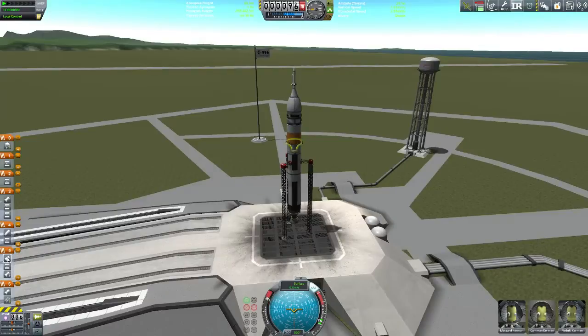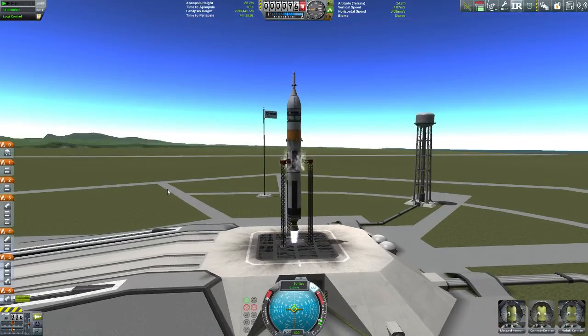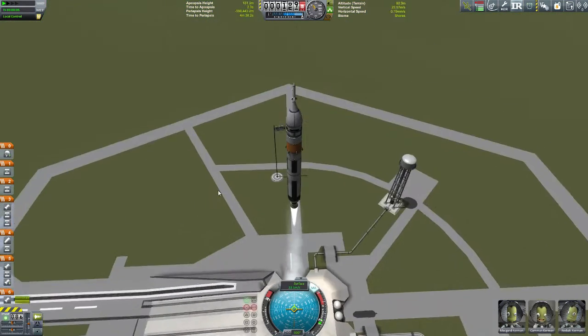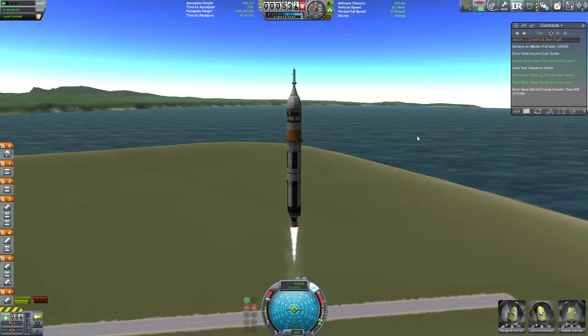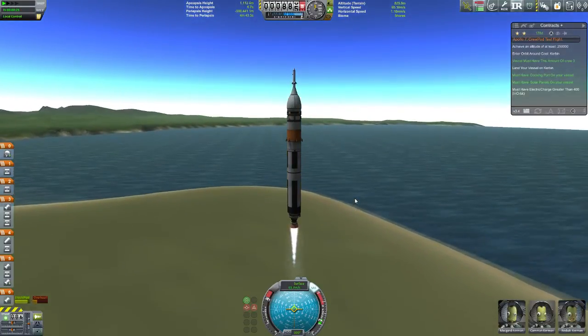So let's actually get to the actual launch. We're going to set up our guys that we're going to use here. I'm not using Jeb or anybody like that — Jeb's going to be on Apollo 11. These guys are just the test guys. So this is just a standard launch. I'm going to launch straight up to 10,000 meters, and then we're going to start our gravity turn.